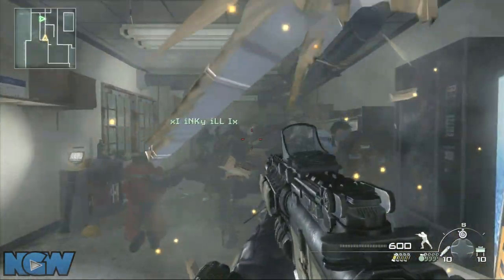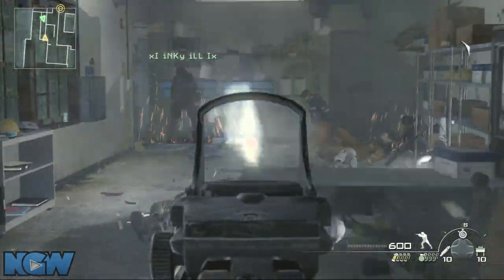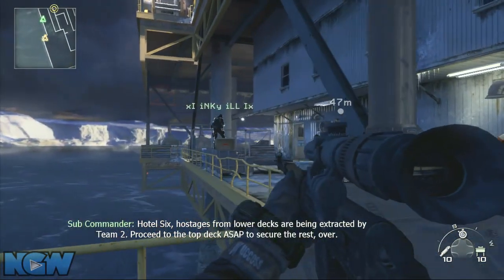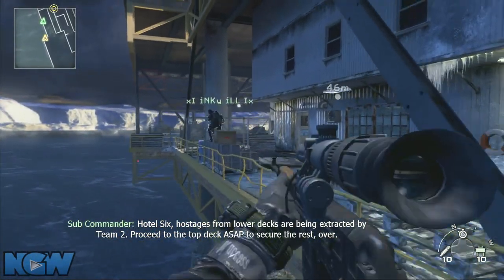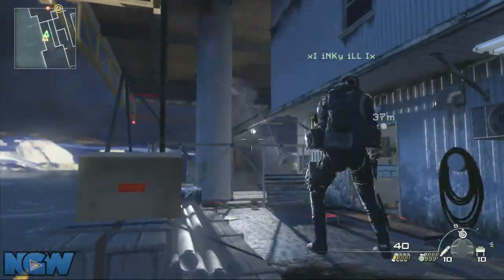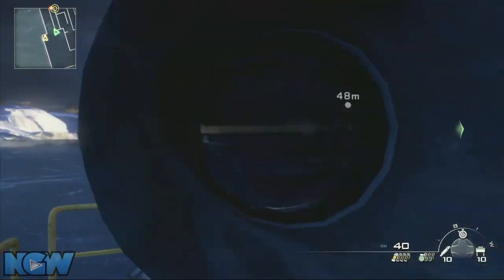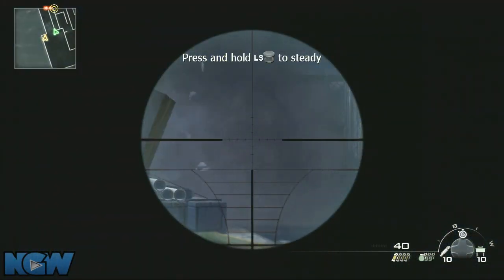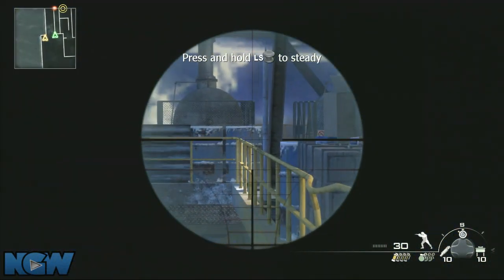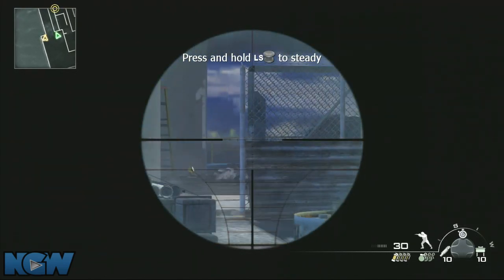The most challenging part — at least the reason we fail the most — is because of the breaching situations. There are two breaching situations: one right at the start and one at the very end. Similar to the single player, the one at the end has explosives everywhere, and if you miss a shot you're done. Also — and this took us a long time to figure out — if you use too powerful a gun, you're done, because the bullets will go through the enemies and hit the explosives behind them.